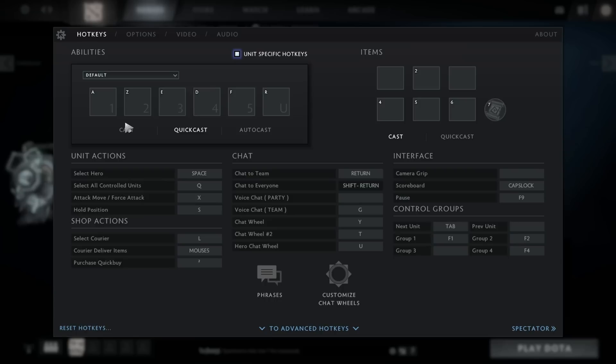I can assure you that it makes life much, much, much easier, and it's going to be an opportunity for you to get used to quick casts if you're not already using it. So I use quick casts for abilities, and that's pretty much it.